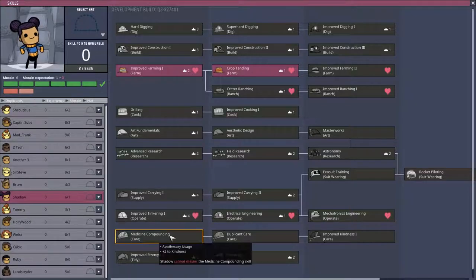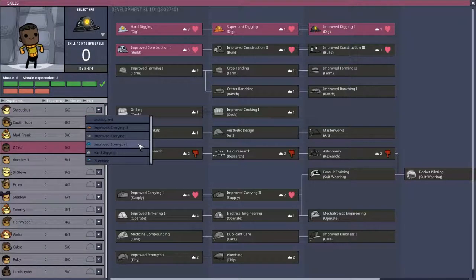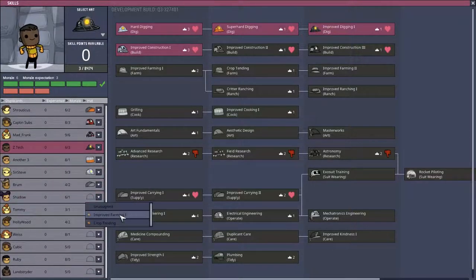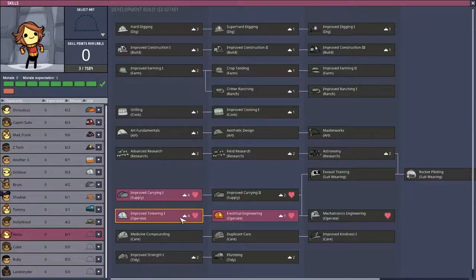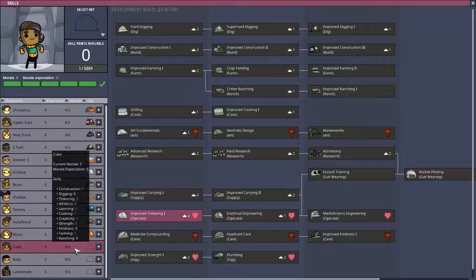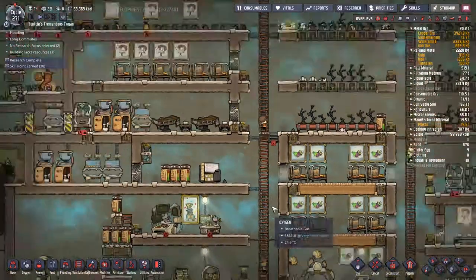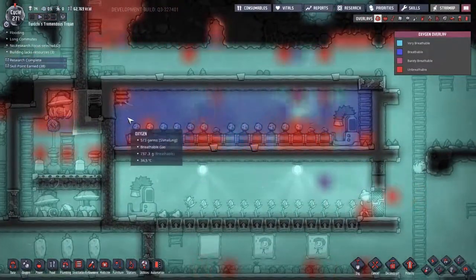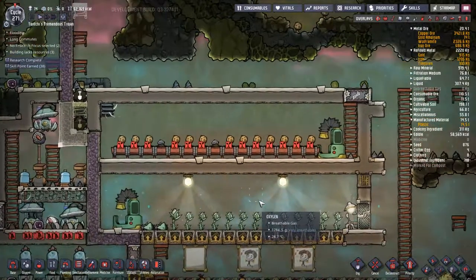One thing I did forget to do, and it grieved me greatly, is I didn't put a doctor in there - nobody's got any care skills. People still do have priorities for care, so non-trained people will come along and fix them, and that's fine. It turns out that assigning skill points gives access to hats, and the hats actually give some attributes - most are extra carrying capacity, which sounds like a great idea. We should definitely be giving as many guys extra carrying capacity as possible.